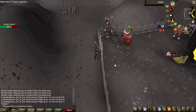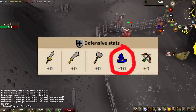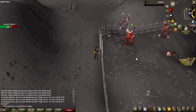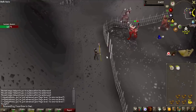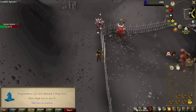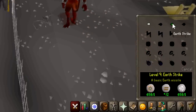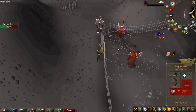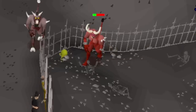I can already get some revenge for that death — these lesser demons are actually safe-spottable through the fence, and they have negative magic defense. They also have a pretty good drop table, so we could get some nice unlocks, make some money, and get some nice magic experience. That is a massive level — we just unlocked the Earth Strike spell, which has a base max hit of 6, meanwhile Air Strike had a base max hit of 2. And we're already getting the max hit — look at that difference!